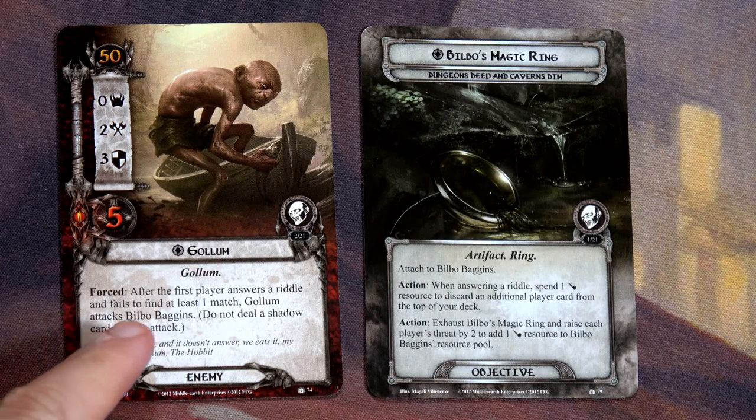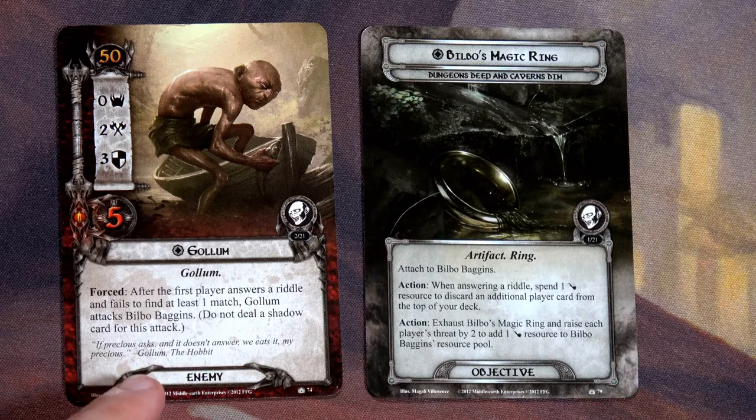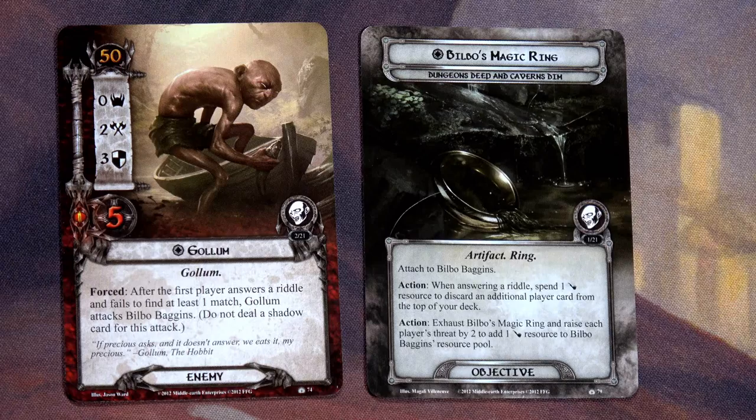Gollum's card says: Forced — after the first player answers a riddle and fails to find at least one match, Gollum attacks Bilbo Baggins. Do not deal a shadow card for this attack, so he automatically does two points of damage and Bilbo defends for one, meaning we can only fail riddles three times before losing the game. Bilbo's Magic Ring says: when answering a riddle, spend one of Bilbo's resources to discard an additional player card from the top of your deck. You can also exhaust the ring and raise each player's threat by two to add one resource to Bilbo's pool — but if you do that and fail, he cannot defend and Gollum does two automatic points of damage.